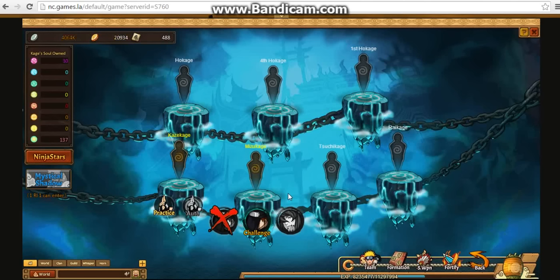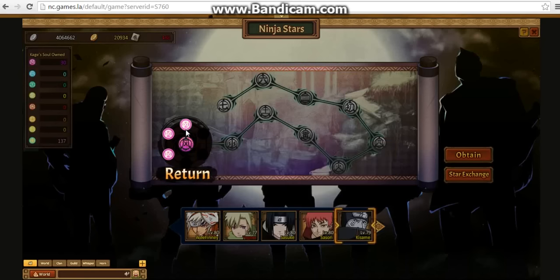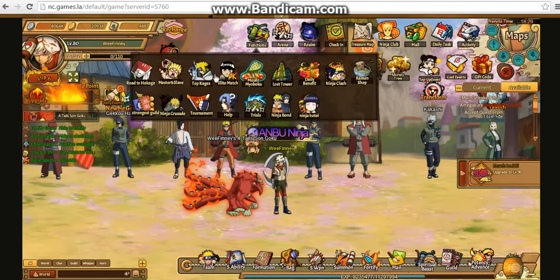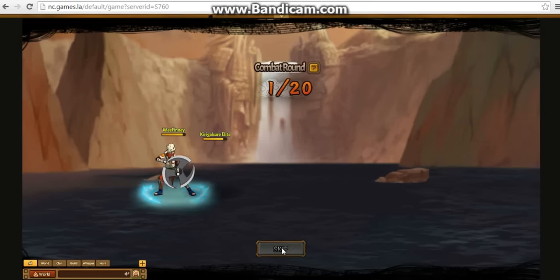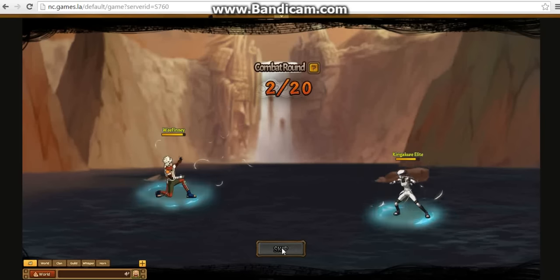We'll try the Top Kage here. I recently got past the first team of Mizu Kage, so hopefully I'll see if we can upgrade anybody's ninja star — no, not too sure. Don't think so. I want to get past the Top Kage solo. I think I got lucky with it, not too sure. Hopefully I get lucky with defeating the team, and then that's me one step closer to getting Mizu Kage.